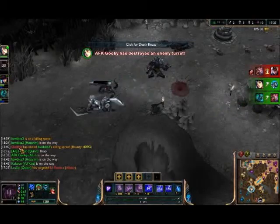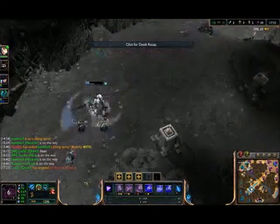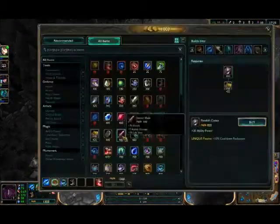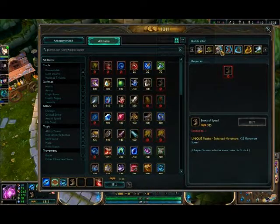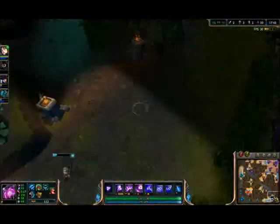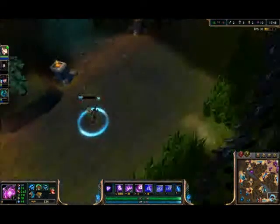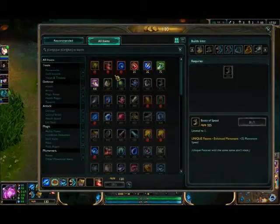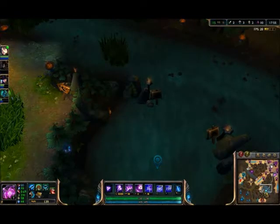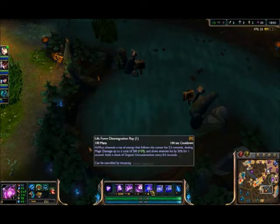Two of us died for three of them — that was worth it. We're running a lot so I'll upgrade my boots. Amplifying Tome turns into a lot of things. The next two big items to go for are a cooldown reduction item and Liandry's Torment, because this slows, this knocks up, and this slows.